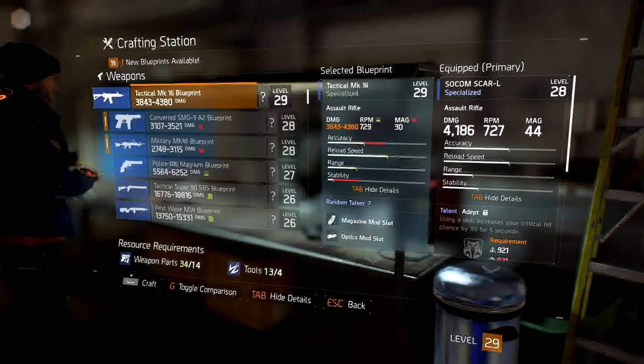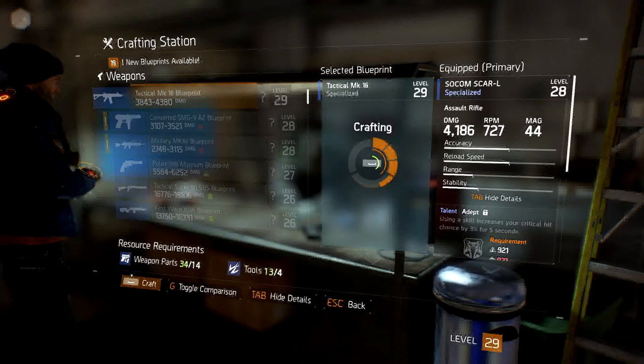You might be thinking — slim pickings just to get a better damage score than the CircumScar L on my right. Well, that CircumScar L has mods on it, and if you strip the mods off you'll find that the damage reduces dramatically. So I'm going to go ahead and make this — fingers crossed we'll get the high end of the scale.